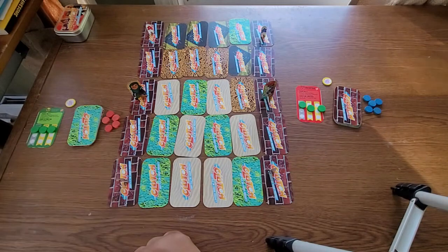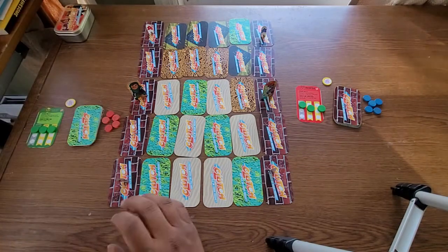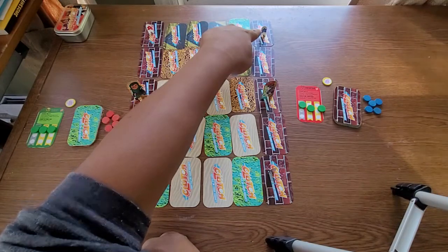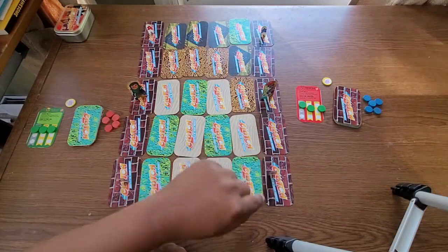Something I did for this game is make it so that each of the teammates has an A and B name. So for the blue side, it's Alina for the A character and Bettina for the B character.